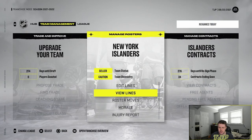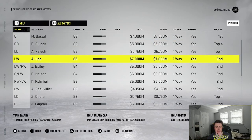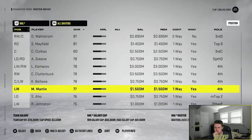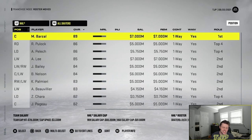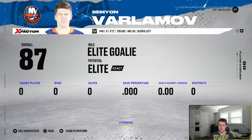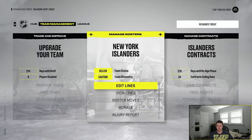Locked and loaded into NHL 2022 and we're gonna check the roster to see what we've got. You have Barzal, Palat, Pelech, Lee, Bailey, Nelson — the team has some good players but kind of tapers off a little bit down the depth chart. We have an Aho but not the right one — different Aho. Varlamov as our goalie with Sorokin as our backup — pretty much set at the goalie position, we'll keep them.